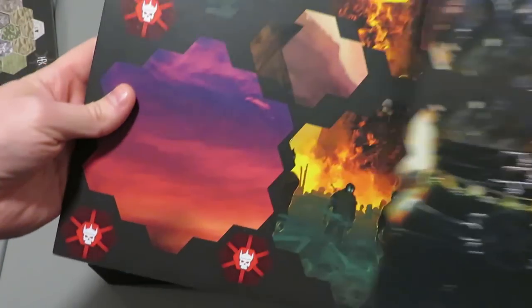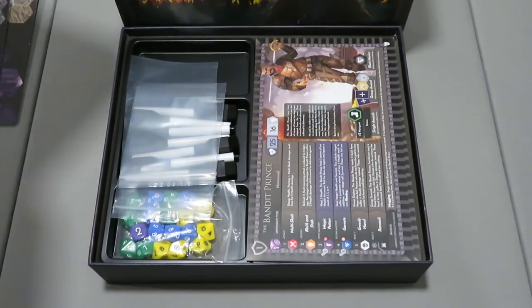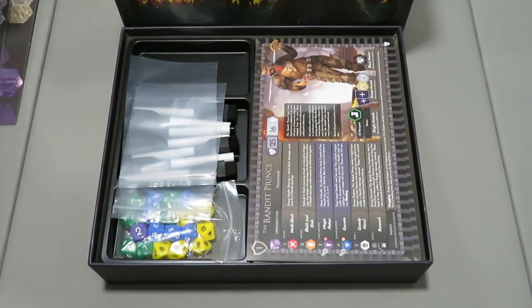The backside — oh look at that! The backside has some like crazy full-blown artwork on it. So each of the backs of the tiles has full artwork — instead of being generic and boring they actually have some life to them. Some of them are the same but it's better than nothing. So those are the punch boards.